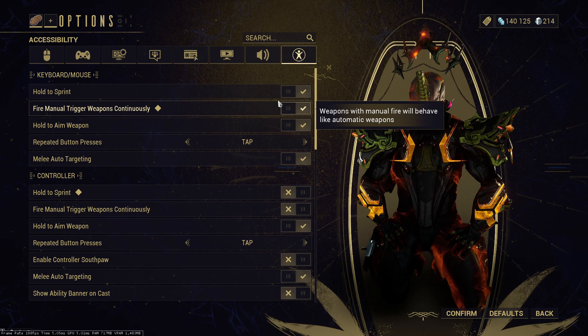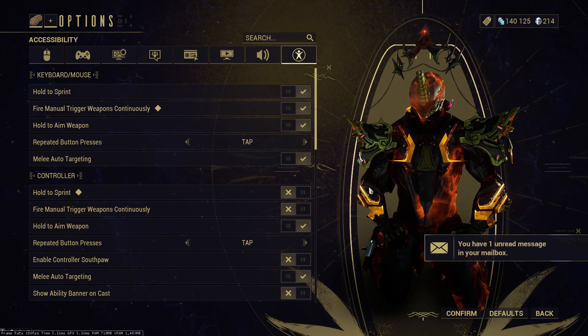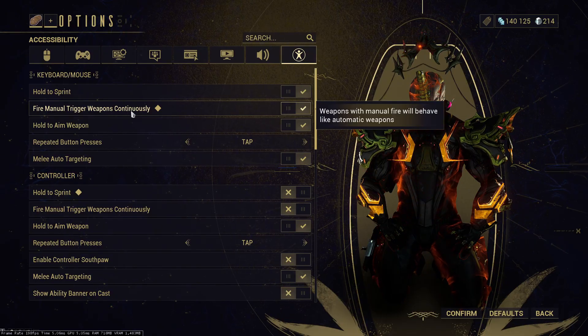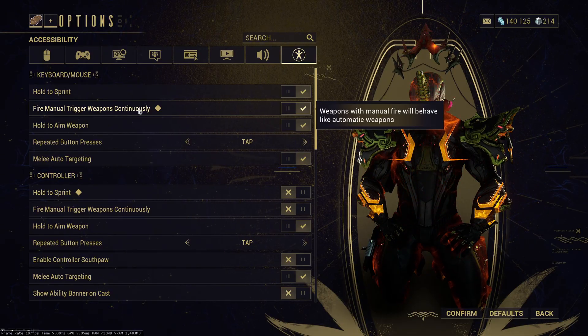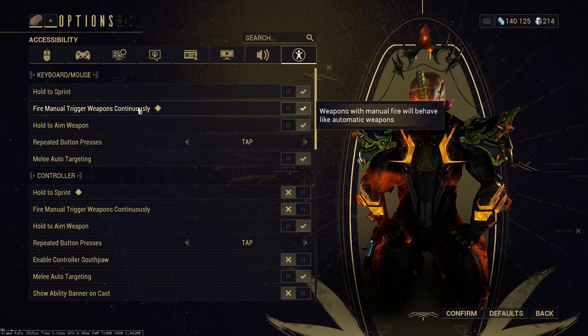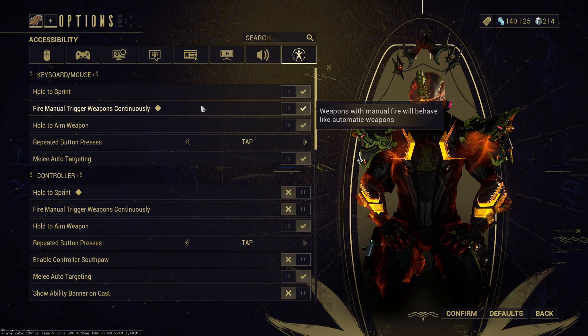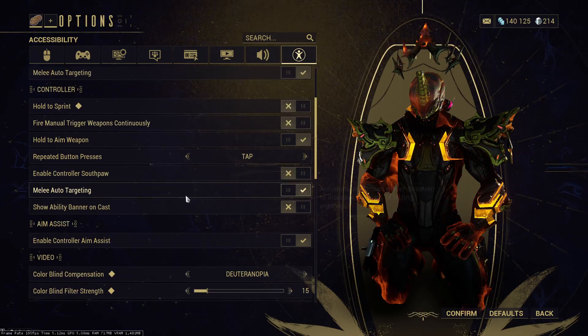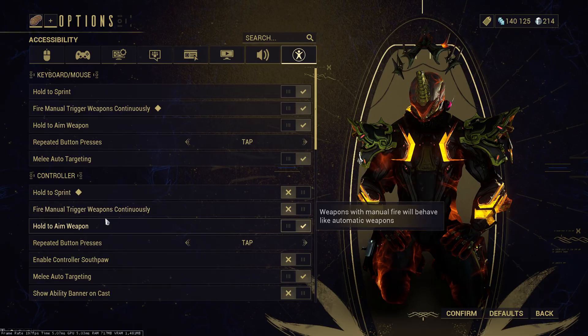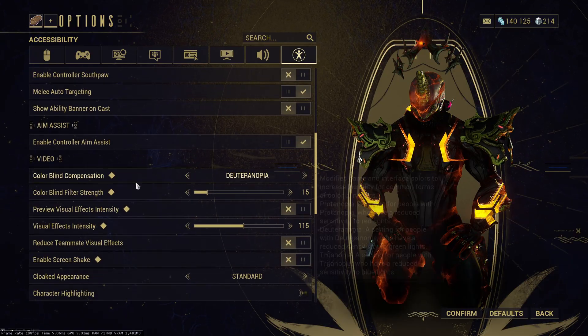Accessibility settings are really important. First, Fire Manual Triggers Consistently — with manual triggers you'd have to click a lot, but if you turn this on you can just hold it and it acts like an automatic weapon. This is really important, I would turn this on. Aim Assist and everything else here is up to you.